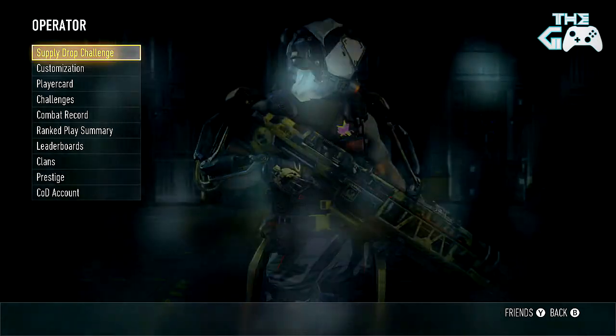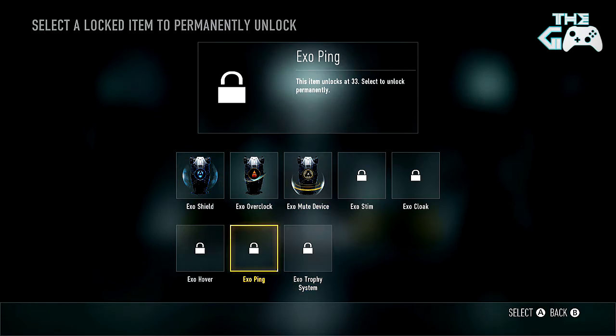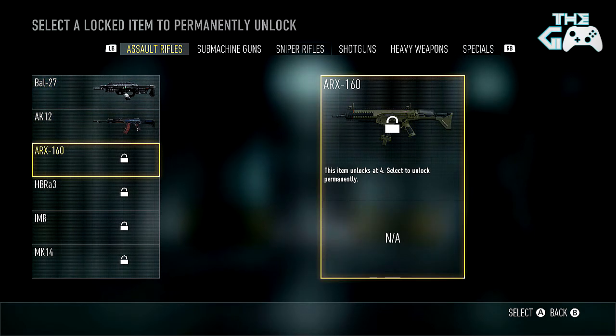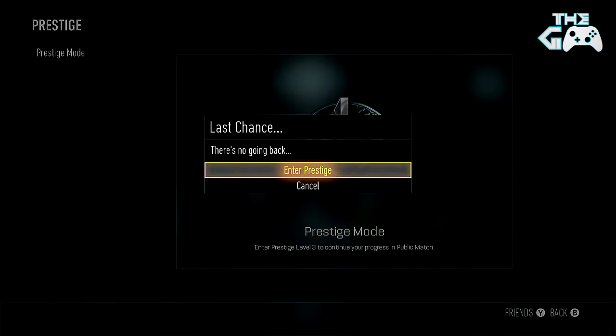I think it's time — here it is. Prestige 3, enter the Prestige mode. We've read all this stuff like twice before. For our permanent unlock, I thought a little bit about this — last time I did Scavenger, and then for my second Prestige I did Fast Hands, so I did two perks. There aren't really too many perks I'd want at a later level, so I was thinking either Exo Ping or the IMR. I think I'll do the IMR, just because I don't really use that gun too much and I probably should try it out — you get it at level 32, so I'd say that's pretty much worth it. Let's unlock that and enter Prestige 3.